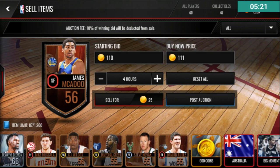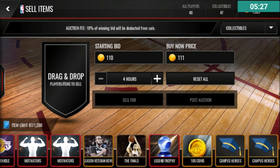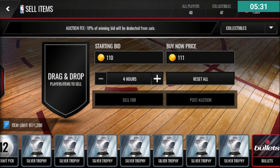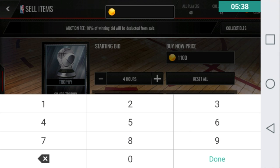I'll put up James McAdoo for 111 coins. Now for collectibles — I have silver and bronze trophies. My silver trophies I like to sell for 1,000 to 1,100 coins, so I'm going to put them up for 1,100 coins with a starting bid price of 1,000 coins.